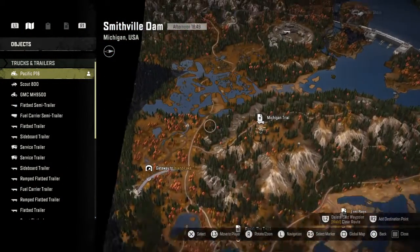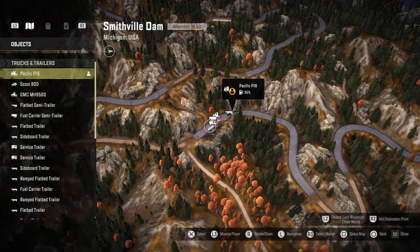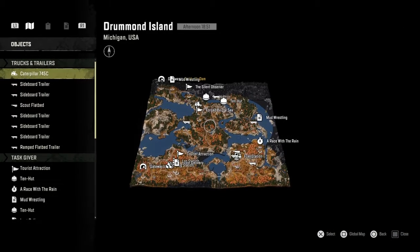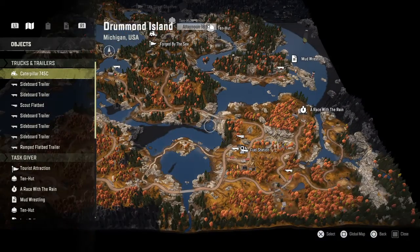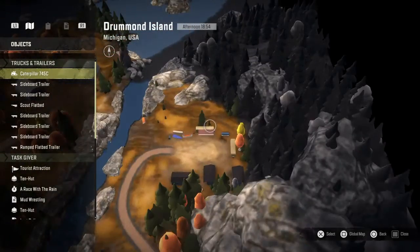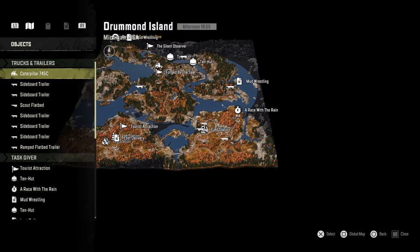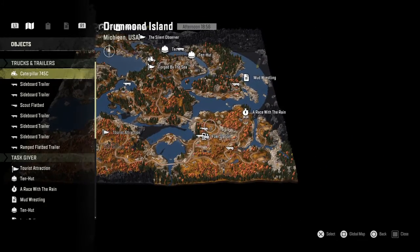And I have the repair trailer that I want to use up here, which I brought from Drummond Island. Let's look at Drummond Island — okay, let's do that. Drummond Island is a complete nightmare because for the P-16, it's a bull in a china shop, so to speak. Everybody who is wondering where it's at — it's over here, and you need a scout to find it. It is possible to do it with a big off-road truck, but it's very difficult. So what you do is find it with a scout.